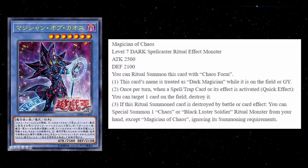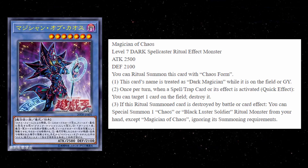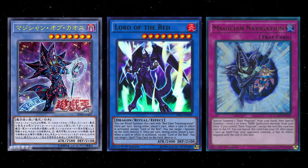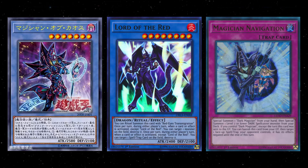Effect number two: once per turn, when a spell or trap card or its effect is activated — quick effect — you can target one card on the field and destroy it. This is an excellent effect; it reminds me a lot of Lord of the Red. The fact that it's a quick effect is nice, and you can be the one that activates the spell or trap card or its effect.